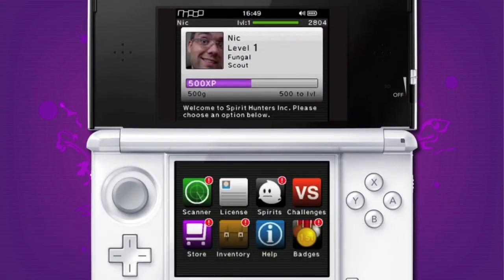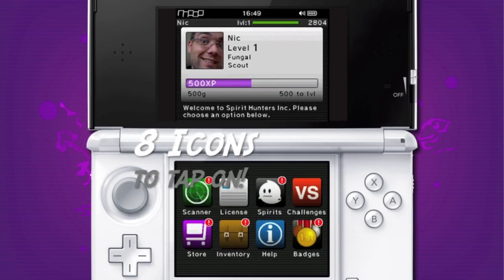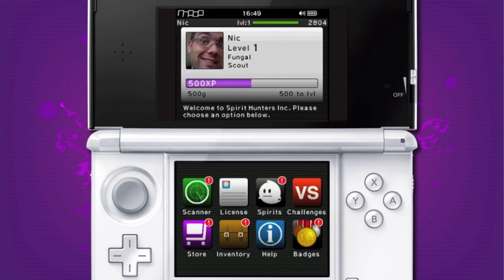On the main menu you can see eight little squares to click on. The top left one is probably the one where we'll spend most of our time, and that's the scanner.